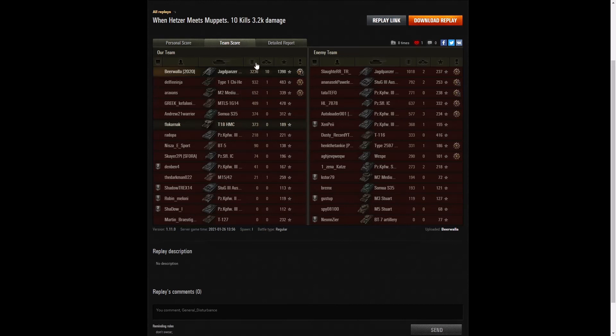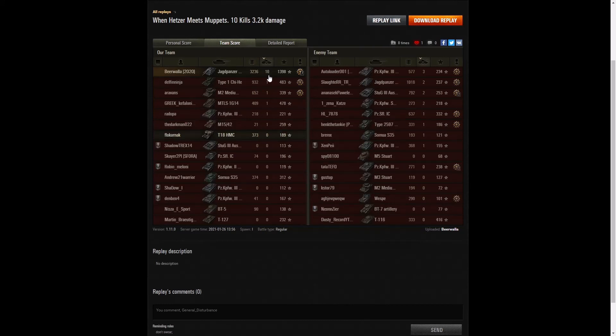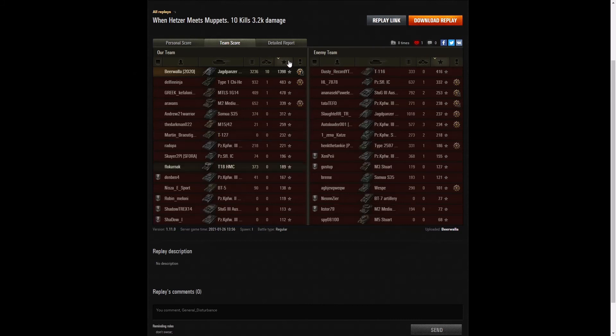Looking at the team scores, he got a total of 3,236 hit points of damage. The only other player to get over 1,000 was the enemy Jagdpanzer 38T Hetzer in the cap with 1,018. The next highest was the Chihi with 932. When it came to kills he was highest with 10 — that's more than three times the next highest scorer, which was the Panzer Kampfwagen 3 Ausf E on the enemy team with 3 kills. For base XP he's streets ahead with 1,398, compared to the Chihi's 483 and the MTLS's 478 — nearly three times as much.